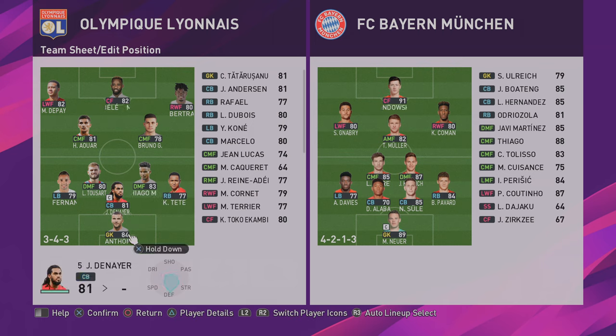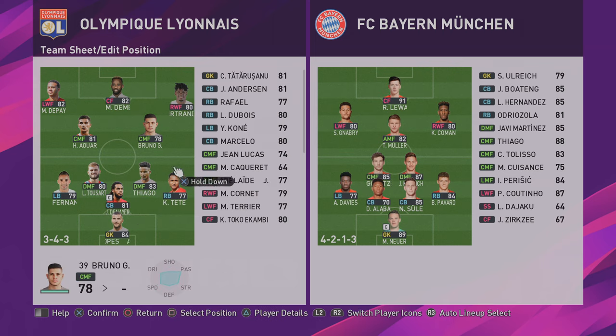Most people have three centre backs, possibly a right midfield and left midfield. What happens is the wide players on legend, if they get in behind your left midfield and right midfield, you're absolutely doomed. You might be able to get a centre back out there if you're quick enough, but if not, and that cross comes in, chances are you're going to concede.